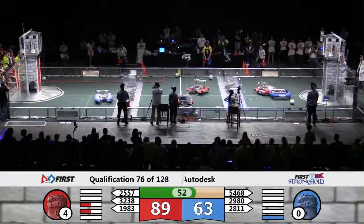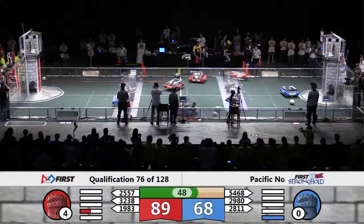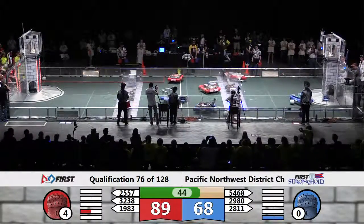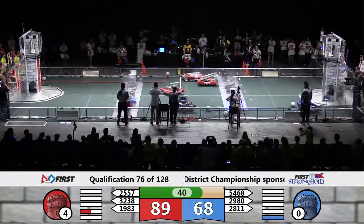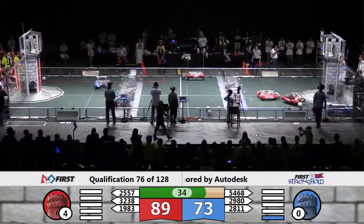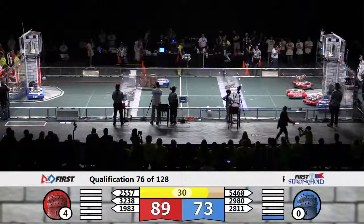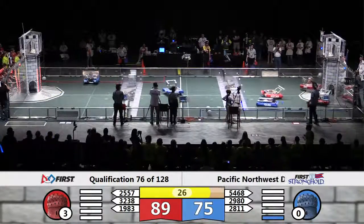And it looks like they have gotten captured in the process of capturing the tower for the Red Alliance. 32-38 picks up a ball for Red as the Sotabots just have to decide who's going to go over the rock wall first. 1983 needs that ball to get back over. 28-11's got a ball for Blue, heading up to the low goal. They've got it in. We have about 30 seconds left in this round.